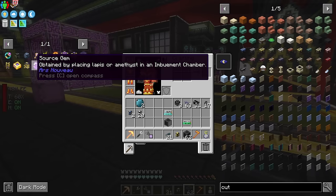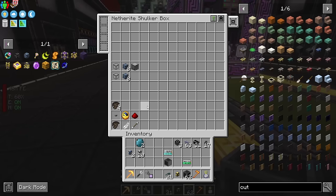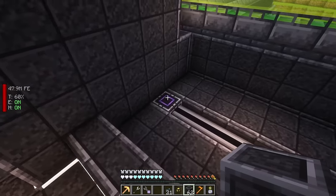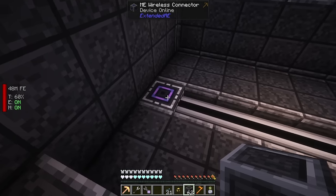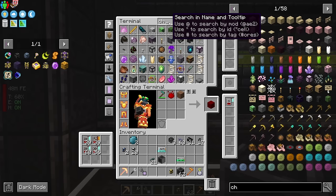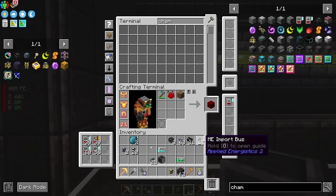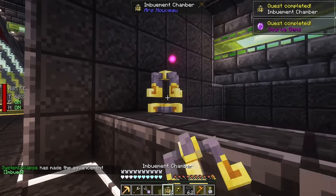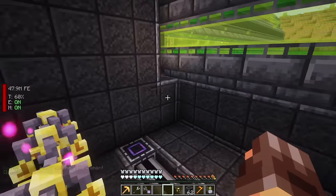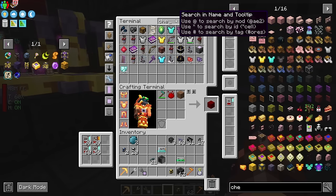Next thing we're going to do is set up the source. We need to produce a bunch of source gems - they're the base crafting component for Ars Nouveau. I'm setting up a new wireless connector with another set of 32 channels. We'll set up the alchemical chambers, crafting them from wood and gold. This machine can be used for several things, but if you give it lapis or amethyst it produces source gems - that's what we're doing. Grabbing a chest to use as a buffer.